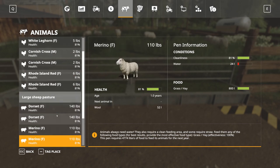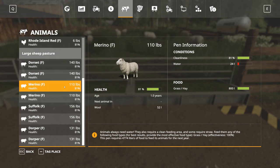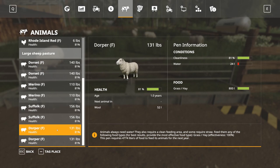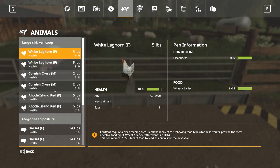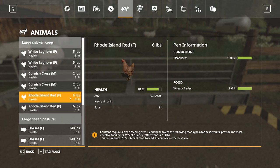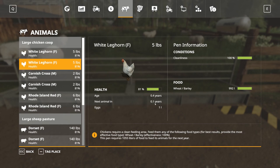So as for our sheep — our Dorset in one day gained a pound. The Merino gained a pound. And the others gained two pounds, the Dorper gained two pounds as well. Our chickens — the little chicks we had are now up to two pounds. And it doesn't say they're not fertile.